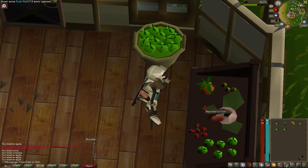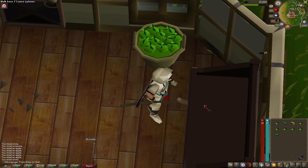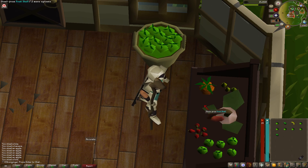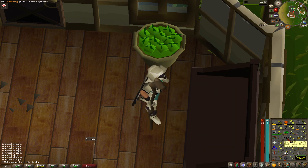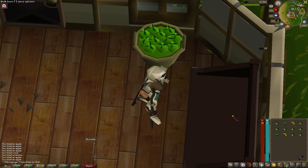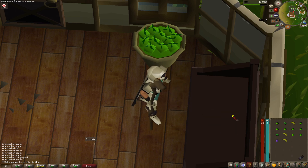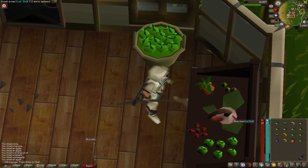Totally forgot that you need seeds in order to do birdhouses. So if we're going to get seeds, we might as well get the rogue's outfit because that gives us double seeds from pickpocketing master farmers. But in order to get the rogue's outfit, we need 50 thieving, and our thieving level is 31. So we need to get our thieving level up. What we're going to do is just steal from fruit stalls all the way to level 50, and then we'll do the rogue's minigame so that we can get seeds in order to do birdhouses. I don't think that's going to take very long.